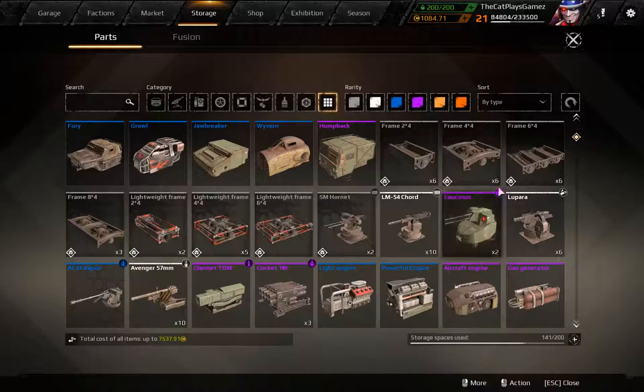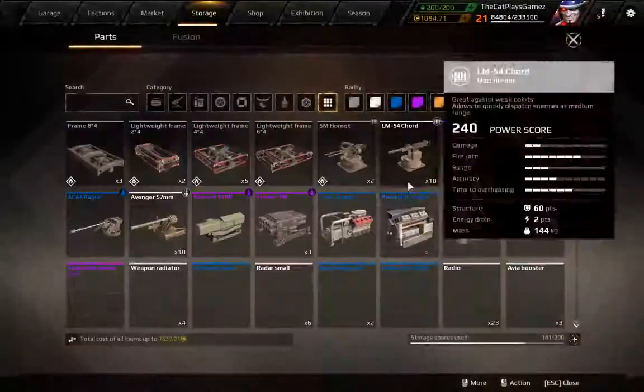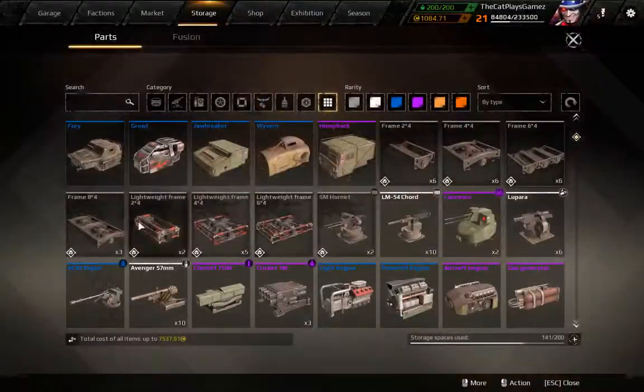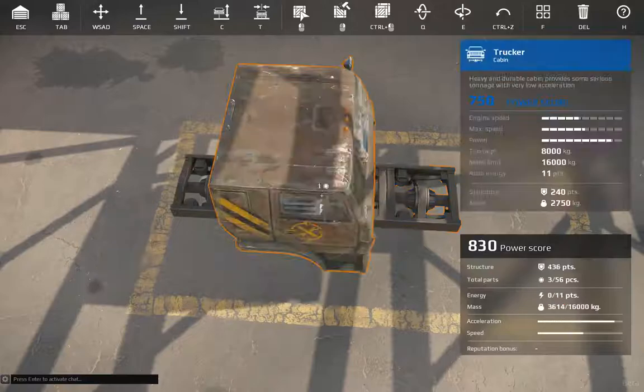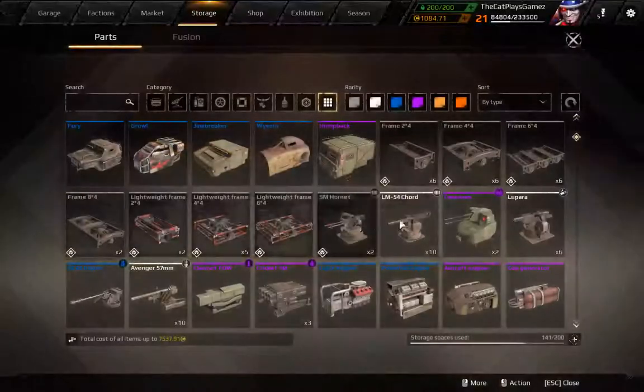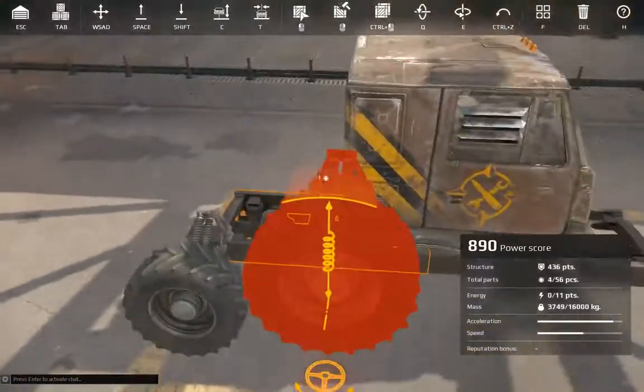In my opinion the best thing to do with a Jawbreaker is carrying a large amount of weapons. You need a pretty high amount of wheels on this thing — you want to have six or eight of them.